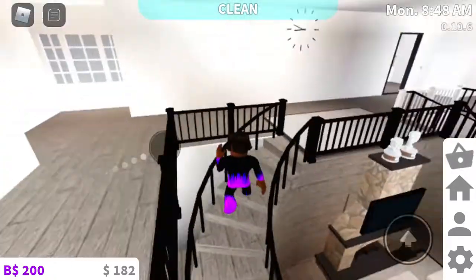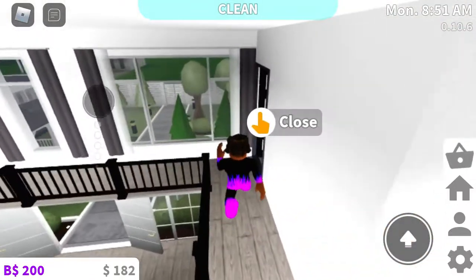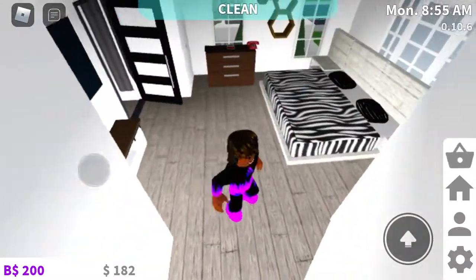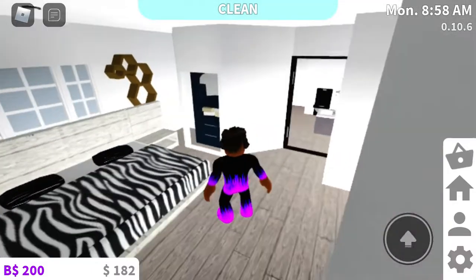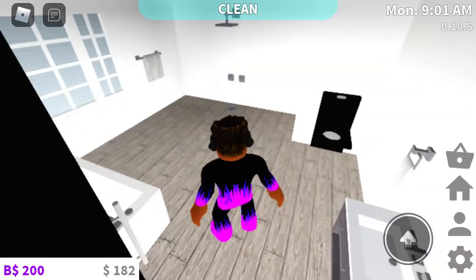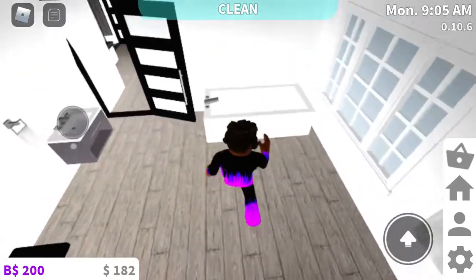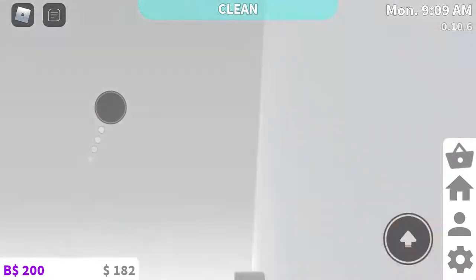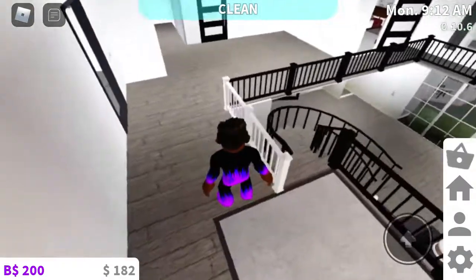As we move upstairs, we got another master bedroom — or the smaller master bedroom. We got the bed, contemporary — I think temporary, I don't know what it's called. Sink, toilet, shower, towel, and bathtub. Then I had a walkway through there — I need to color that — and a small bathroom in here.